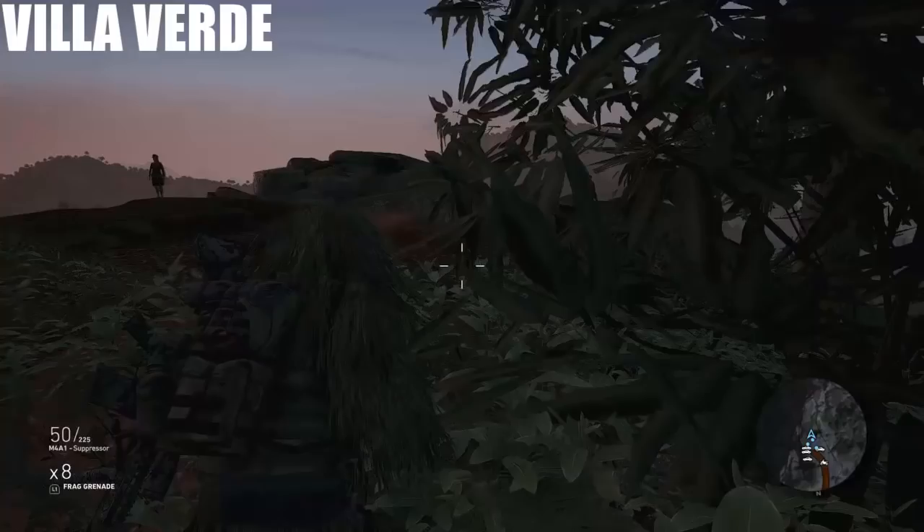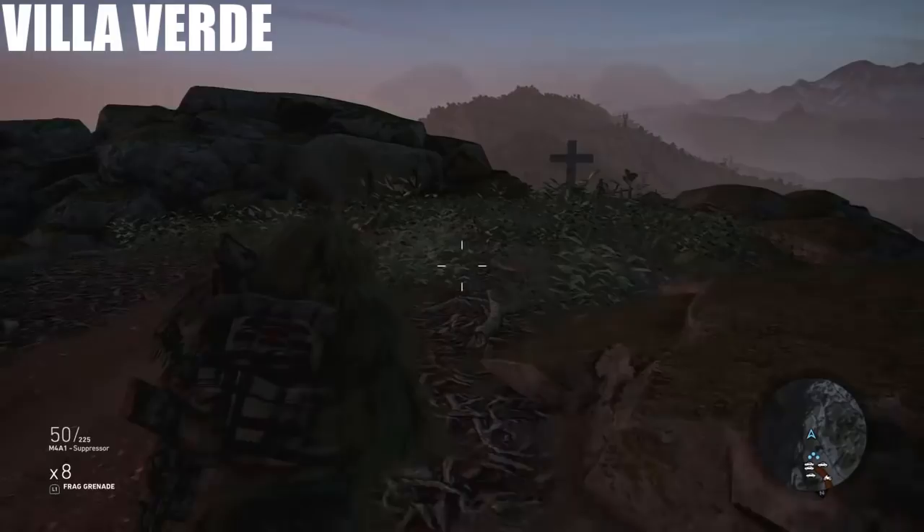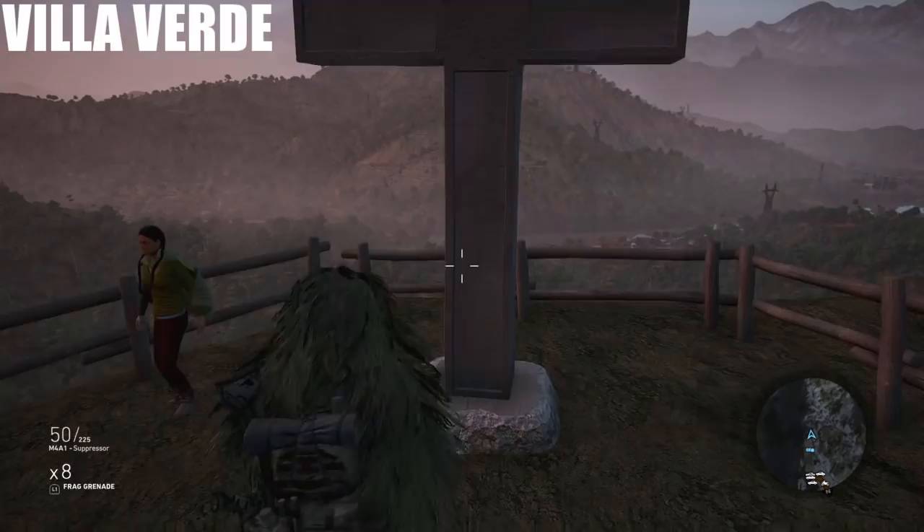Here we are in Via Verde. This one is another super easy one — it's at that tourist lookout, and it is quite a nice view. It's right at the base of this cross at the lookout in Via Verde. There are the exact coordinates of that one.